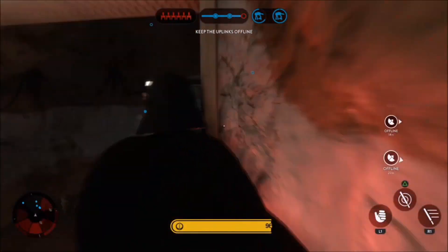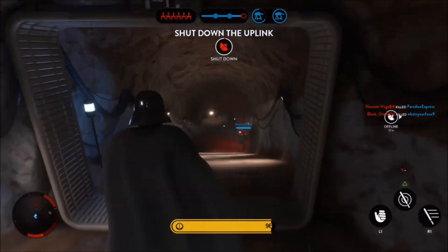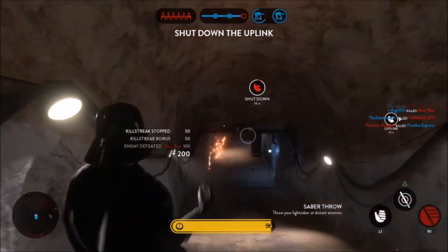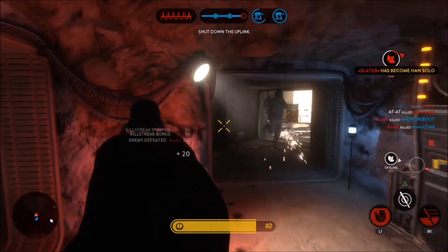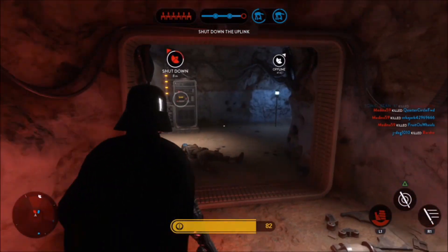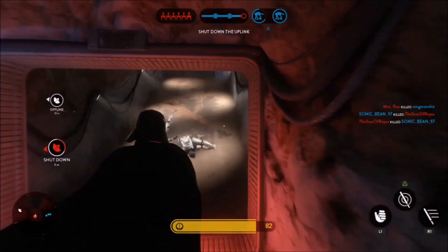Other duplicated maps include Hoth Plains, Death Star, Jakku Camps, and another Endor map — I don't know what to name it, so I just put 'another Endor map.' The last one off the duplication list is some sort of new location for the Sullust map — some new area.